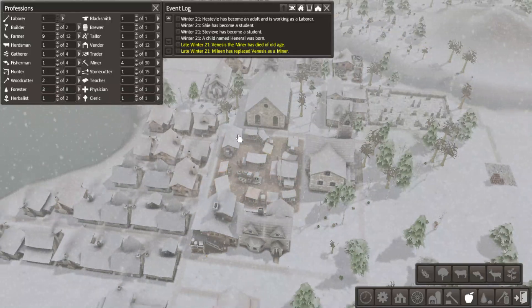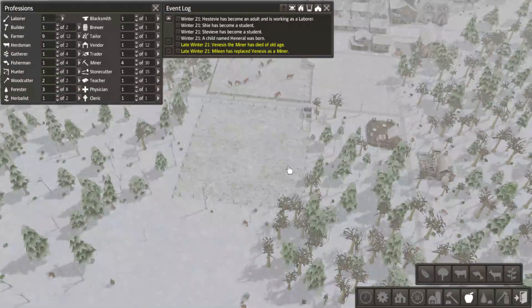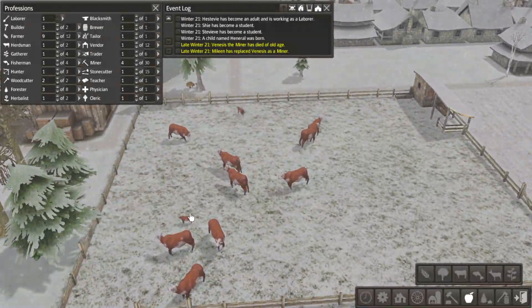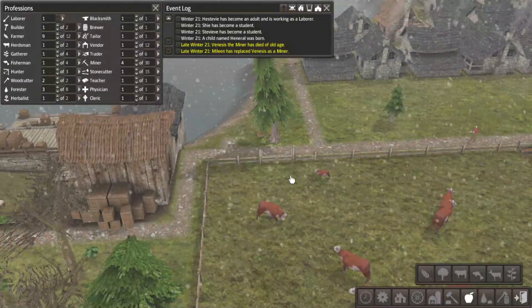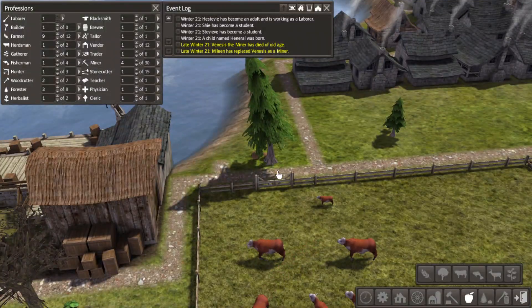11 students. I presume once we get to the point where that's regularly full, we're going to have to just build another school. We can build it right here. Lost a miner. Just waiting for this to be finished so we can send someone there and get those sheep busy.